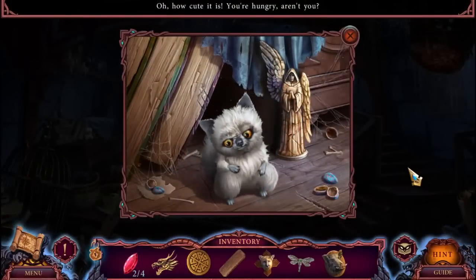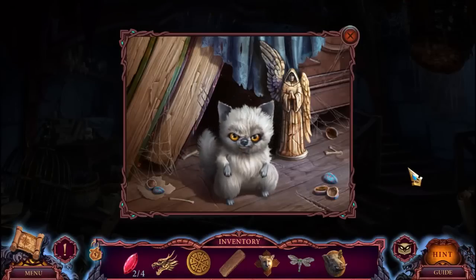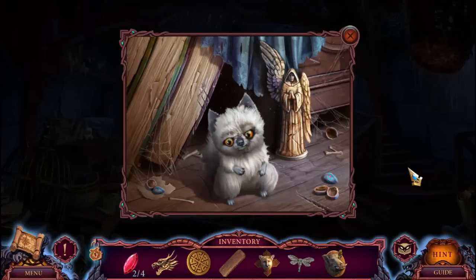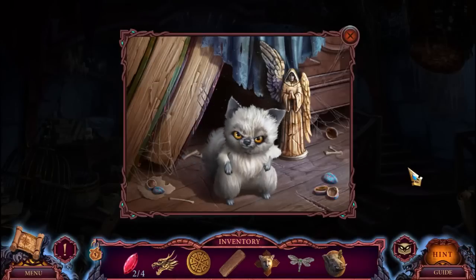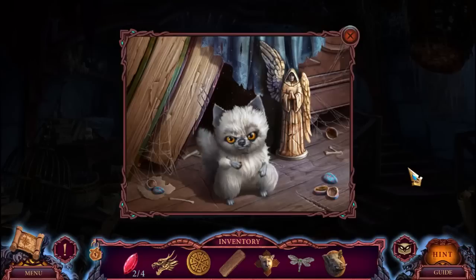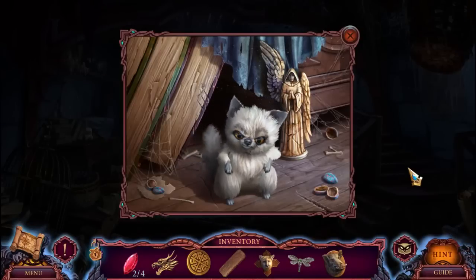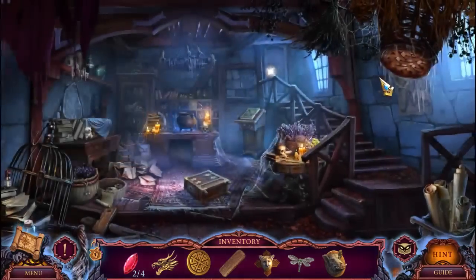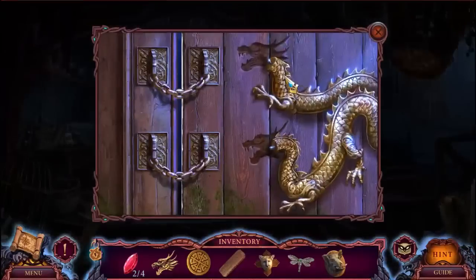What in the world is that? It's adorable and it looks angry. What is it? Oh, that's the stomach growling. Poor thing. The stomach is growling. All right, we'll find some food and we'll get back to you very soon.